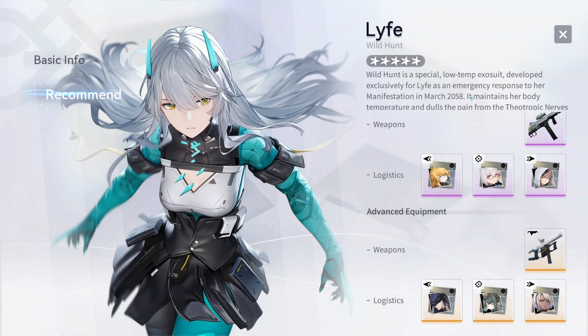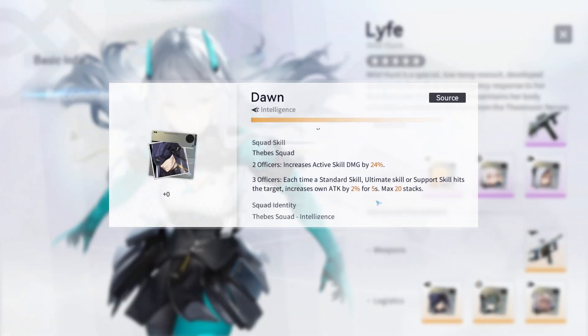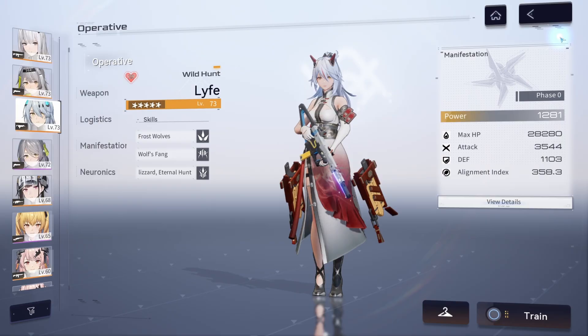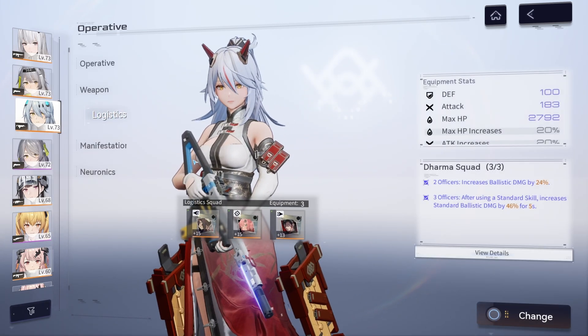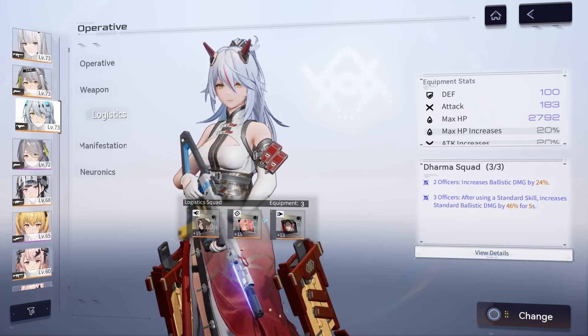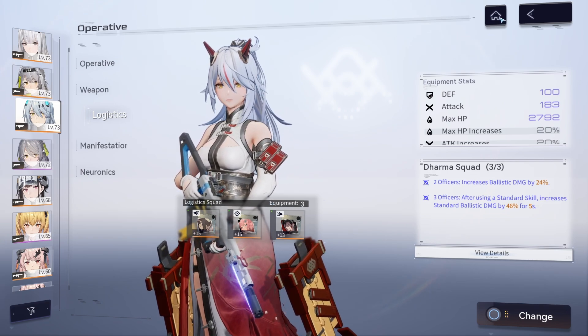Keep in mind the Thebe Squad will buff all of Life's manifestations, because her manifestations buff her standard skill — and when you increase attack you buff everything, including bullet damage and standard skill. I think once she's at M1, M2, or M3, the Thebe set will outshine the Dharma squad. Without any manifestations, the Dharma set appears best. Due to farming resources, it might be better to give her the recommended set, but the Dharma set really does prove insane on this character.